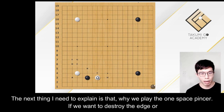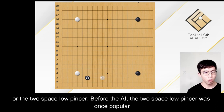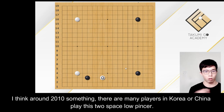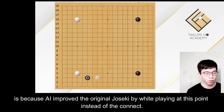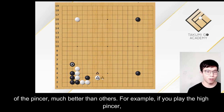If we want to destroy the edge or attack this approach stone, we may also play other pincers — the one space high pincer or the two space low pincer. Before the AI era, the two space low pincer was once popular, around 2010 or so. Many players in Korea and China played this two space low pincer. But why we now seldom see professional players play this kind of Joseki is because AI improved the original Joseki by playing at a specific point instead of connecting. So after this improvement, we could easily see that the one space low pincer is the best position — much better than the high pincer, or the two space low.